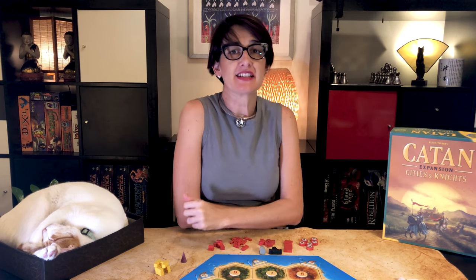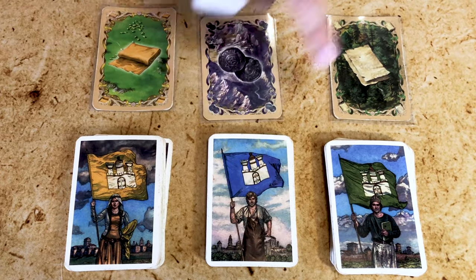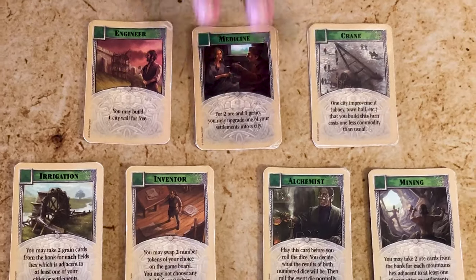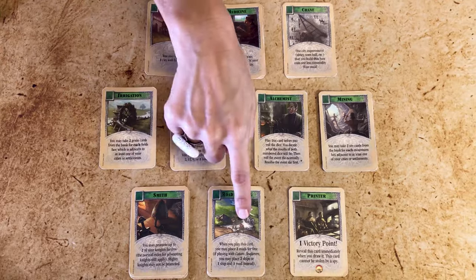There are three ways to improve your cities. You can use cloth to improve trade, coins to improve politics, or paper to improve science. Improving one of these will help you get progress cards, special abilities, and a metropolis. The science track will help get cheaper or free city upgrades, improve your production, collect more resources, or gain knights, roads, or points.